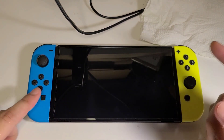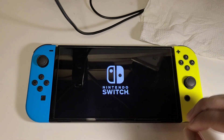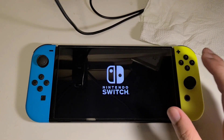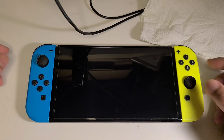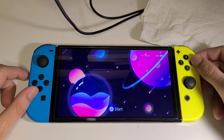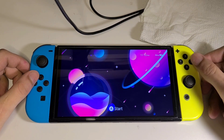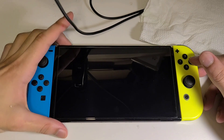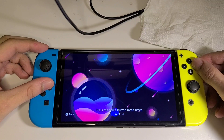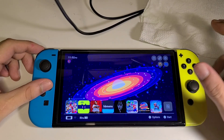That was the Atmosphere symbol, so you are booting into custom firmware. Straight away you'll notice you have access to themes, which lets you customize your Switch a whole lot more and make it unique to you. As you can see, I have this nice space theme going on.